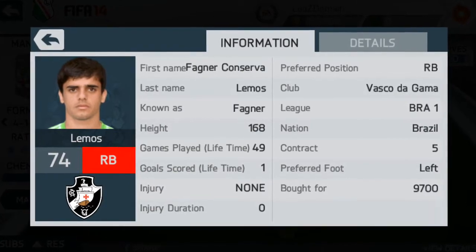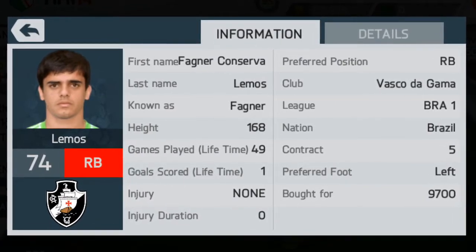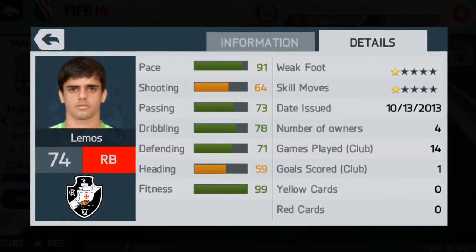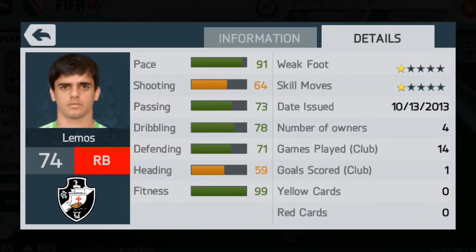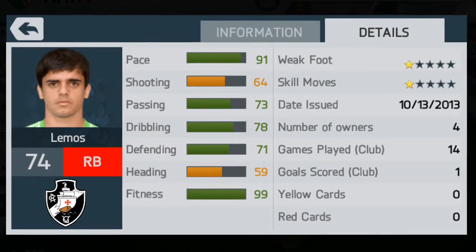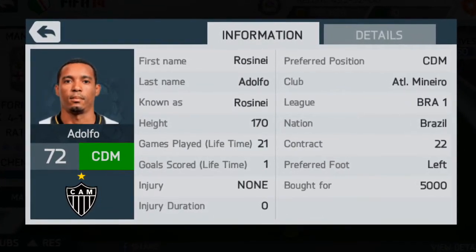My favourite defender is Fagner — I think that's how you pronounce it. He did cost me quite a bit at 9,700 coins, but with 91 pace for a right back, that's phenomenal. He's also got 73 passing, 78 dribbling, and 71 defending — very good stats for a right back. His heading is not very good, but his pace makes up for that. He's very attacking but does drop back, and because of his pace he can come back and stop players from counterattacking.